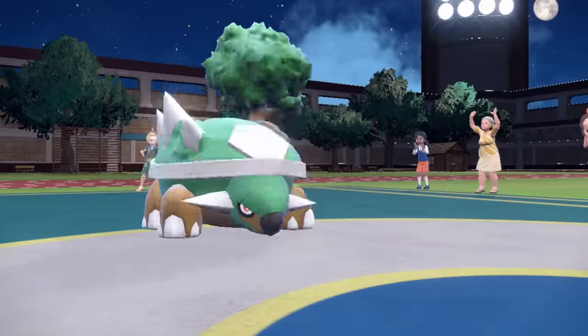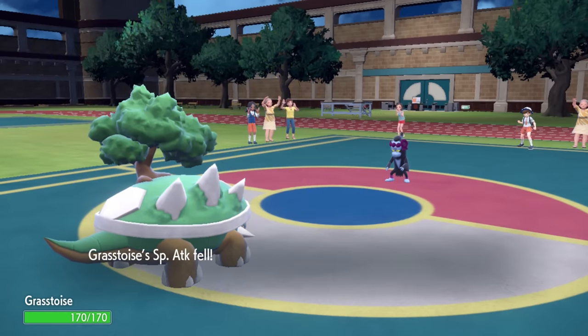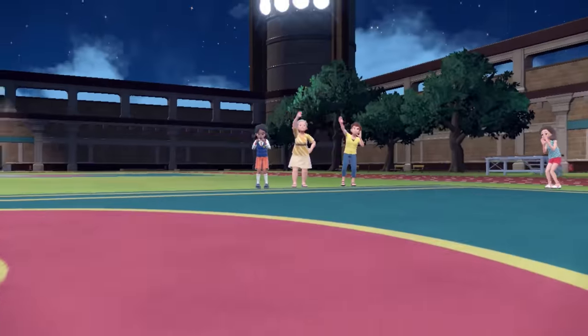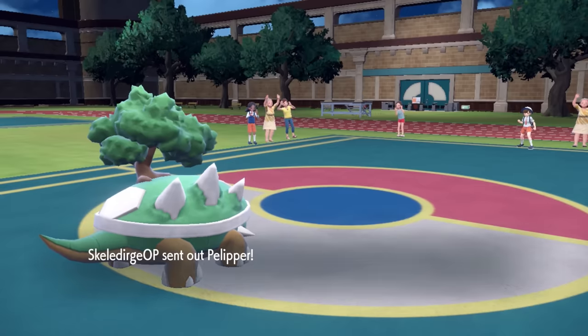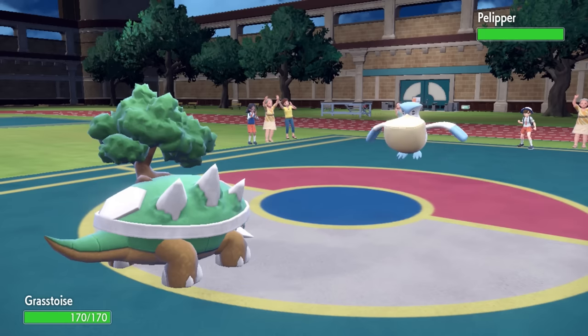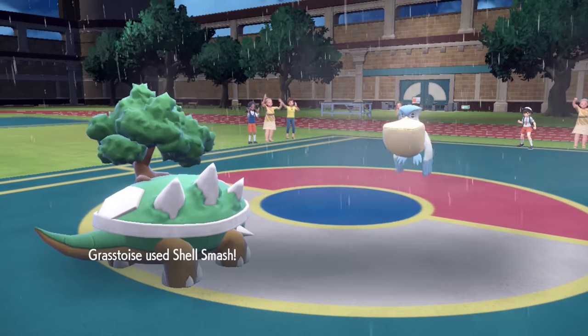That is correct. Torterra gets access to shell smash now, and now this thing could potentially be amazing. Listen, it is really slow to still take advantage of, but there is definitely some matches where you can get some stuff happening. I decide to go for it. I don't ordinarily shell smash on stuff turn one, but I'm thinking Torterra actually looks like I have a decent chance here.